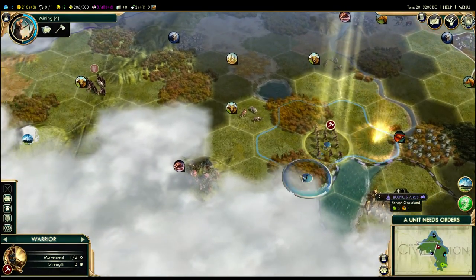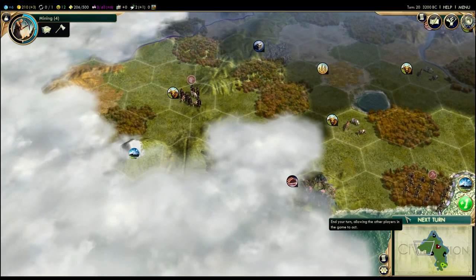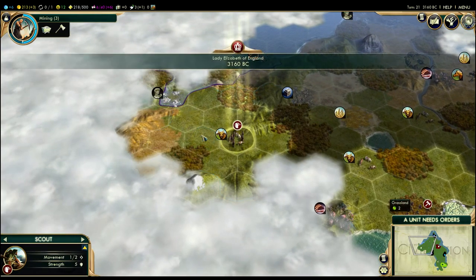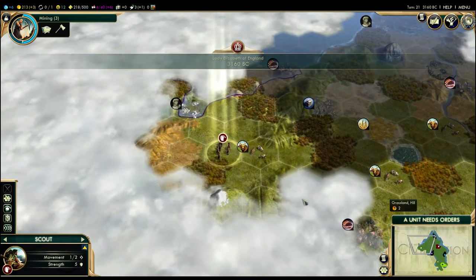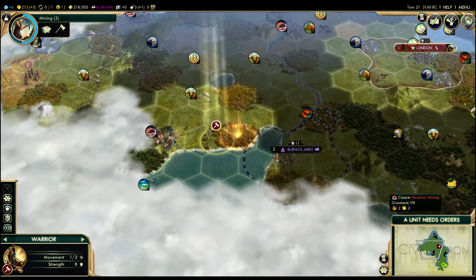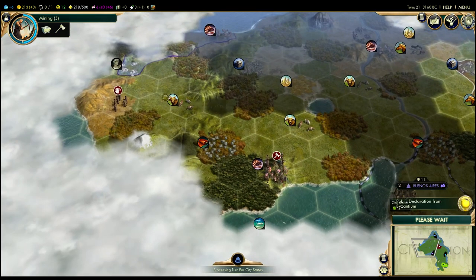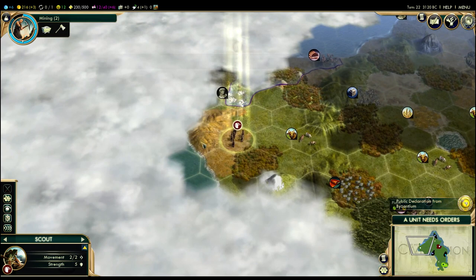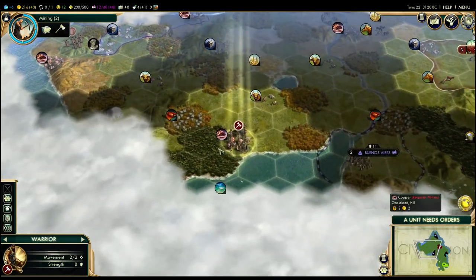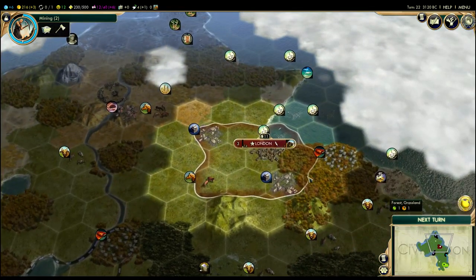Let's head to the west and check out the southern coast. There's some copper over there — copper is a luxury resource that makes people happy, but you'd have to build a mine on it before that happens. I'm going to move the scout to the west since my worker will handle the southern end of this little peninsula. If you do get bored of moving your scouts around, one of the things you can do is automate them so they'll explore on their own, but early in the game there's not that much to do anyway.